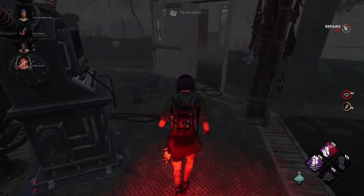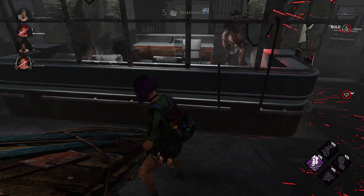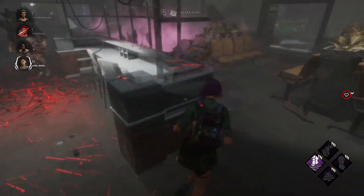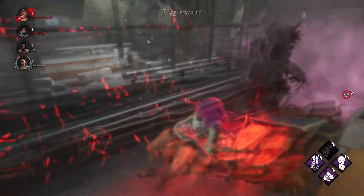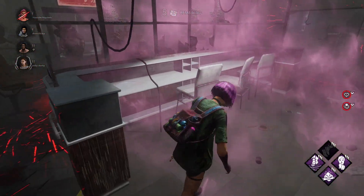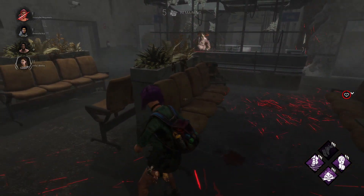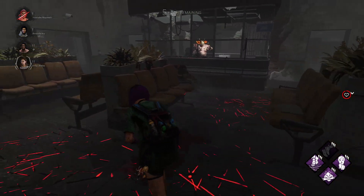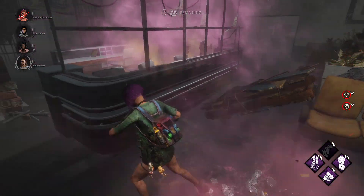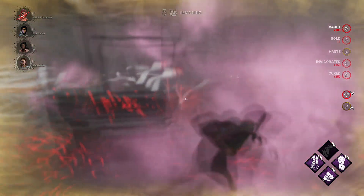We're not going to get it — so close. He swung though, nice. He's still on us — he didn't break this pallet so we can use it again. I want to stay here, I don't know if there's any other pallets down that way. This could be a bad idea though. Nice, Resilience helping us out there — not sure if we would have made that without Resilience. He threw down a speed bottle — can we use that? Yeah we can. Nice — that speed bottle worked against him.